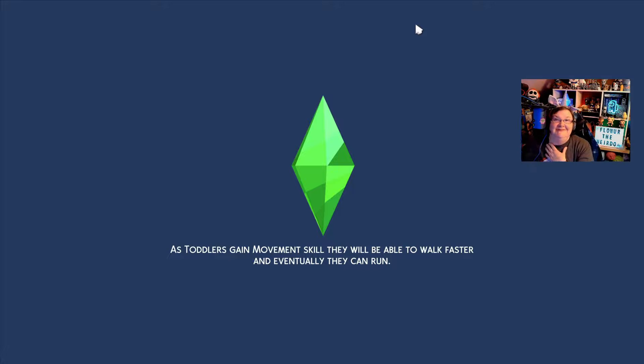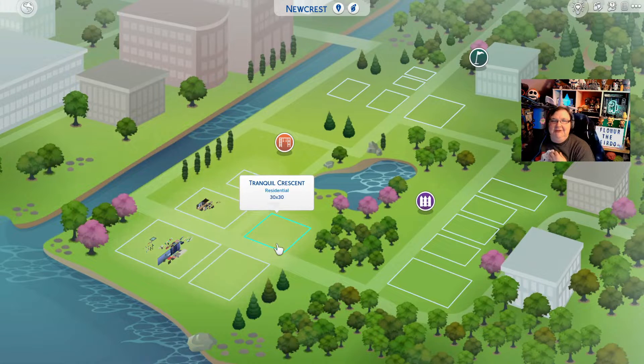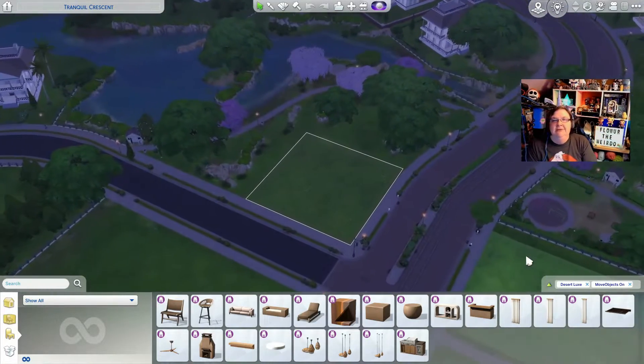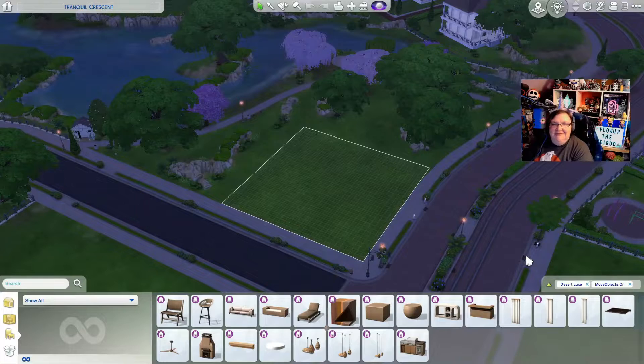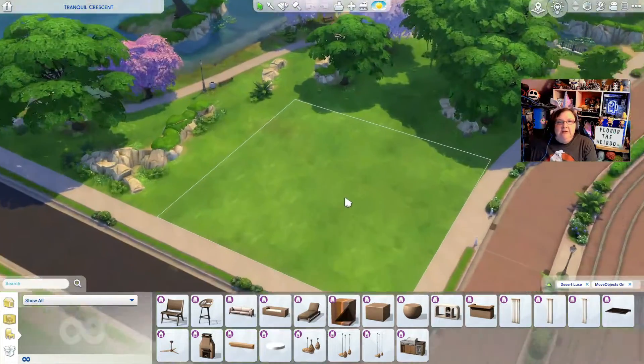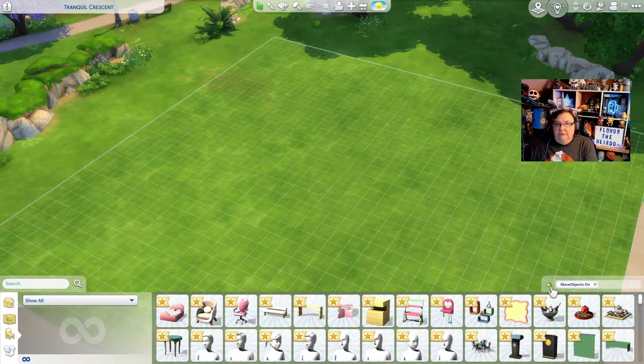I just wanted to get that little incident in there. So let's pick a lot here today — we are going to be reviewing the clutter pack, saving the pastel one for last. It keeps showing up in night time; I want it in day time so we can see. I feel like I need to put some shelving or tables or something.